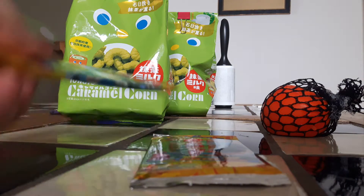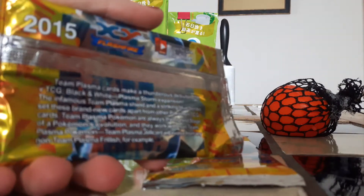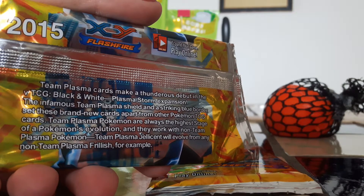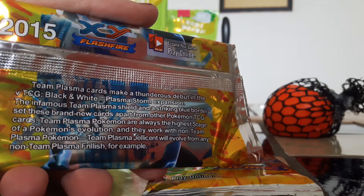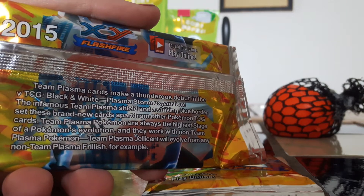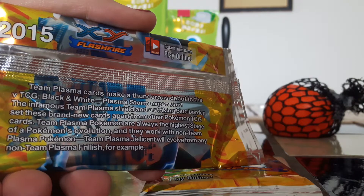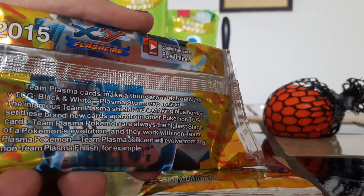I don't think Venusaur is a Flashfire either, I think that's an XY art. Let's read the back of these. They've been sitting in that store since 2013. Team Plasma cards make a thunderous debut in the TCG Black and White Plasma Storm expansion. I thought this was Flashfire. The infamous Team Plasma Shield and a striking blue border set these brand new cards apart from other Pokemon TCG cards. Team Plasma Pokemon are always the highest stage of a Pokemon's evolution and they work with non-Team Plasma Pokemon. Team Plasma Jellicent will evolve from any non-Team Plasma Frillish, for example.